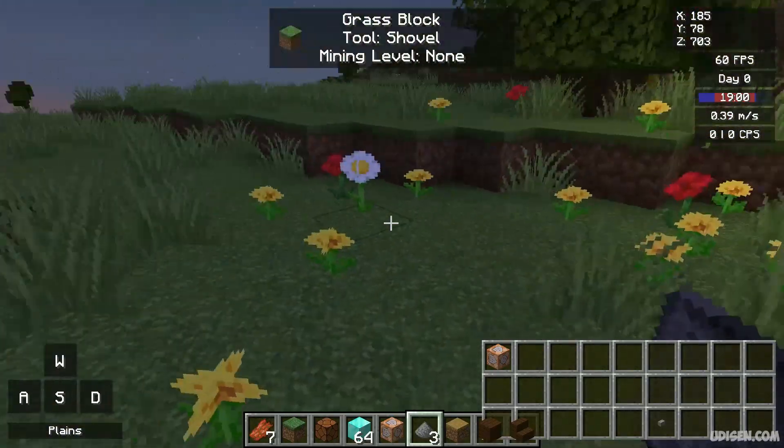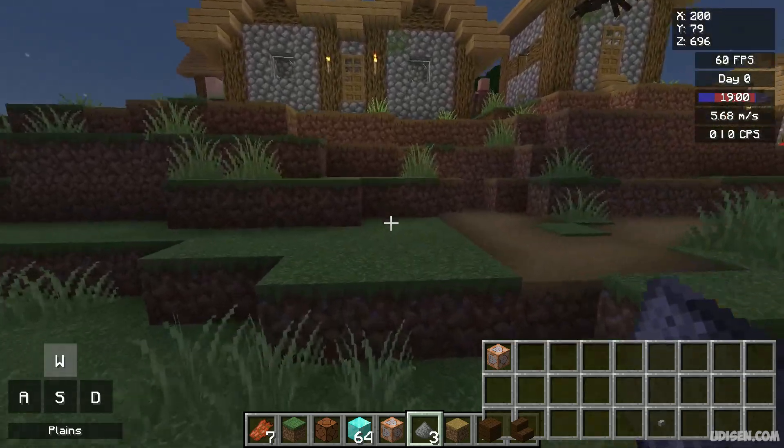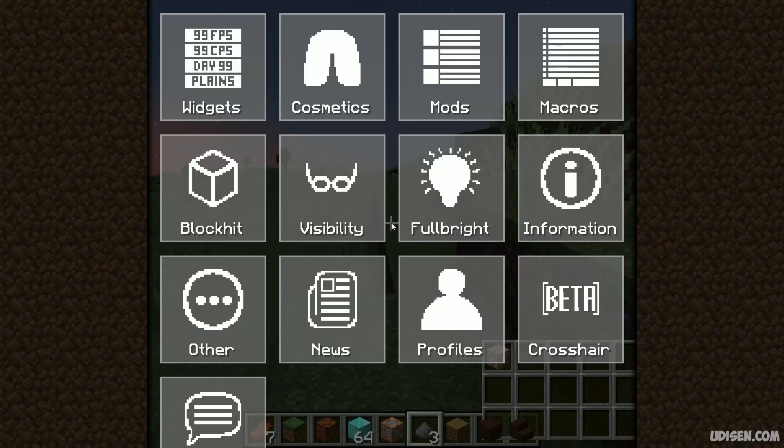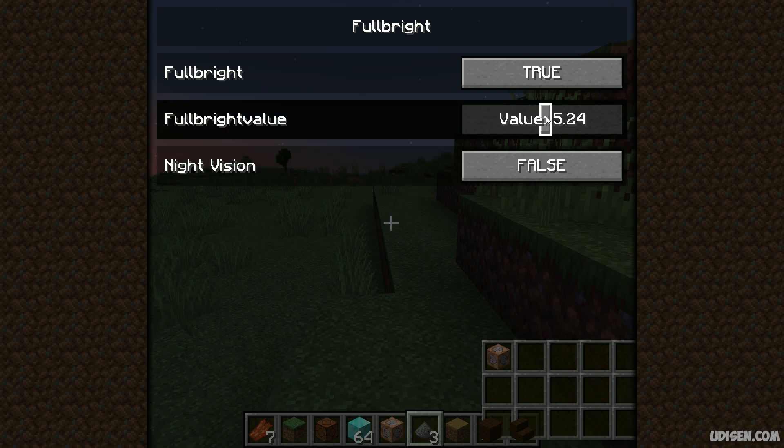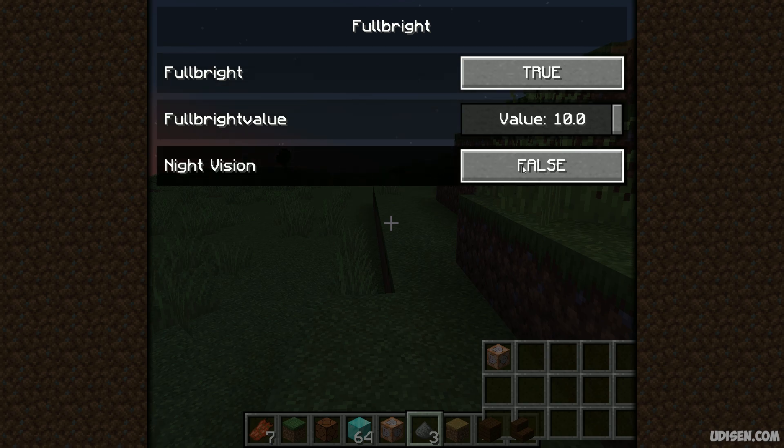Step number one: choose a dark place where we can test our fullbright. After that, press Right Shift, then press fullbright here. Choose a biome — Warped Forest for example — with 10,000 and activate or deactivate fullbright.